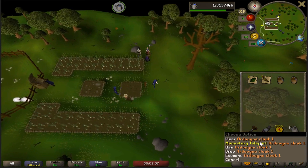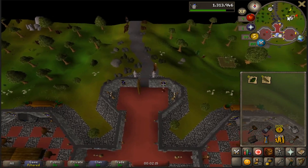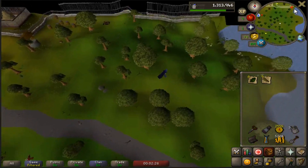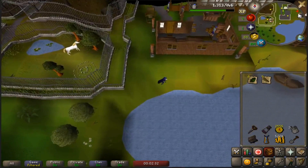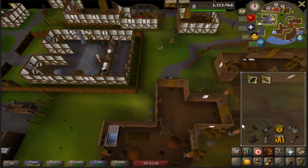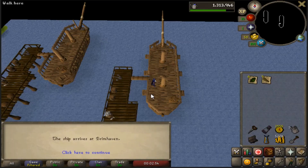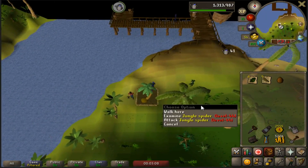Use your Ardy cloak one to teleport to the monastery and drop these buckets. Run up to the little shipyard in Ardy - the reason we do this is it saves run energy and we can make it to the palm tree and buy pineapples pretty easily from there. This only costs 30 gold coins to make it to Brimhaven instead of 480 if you run all the way to Catherby. So we run over here, pay 30 gold, and teleport to Brimhaven.